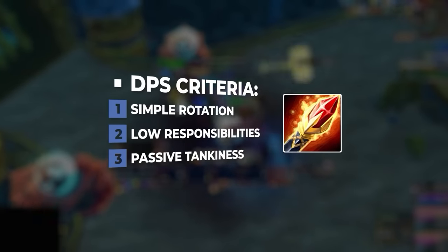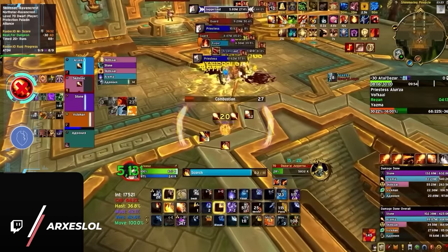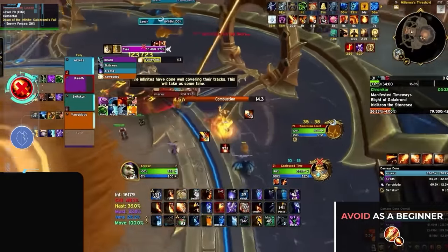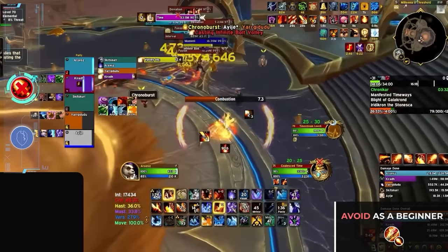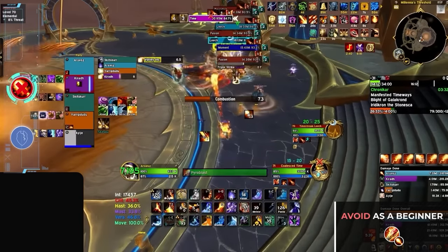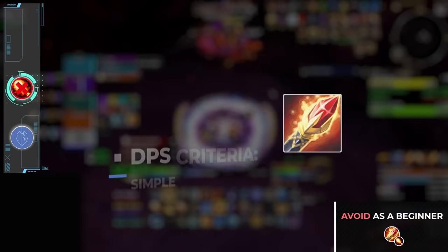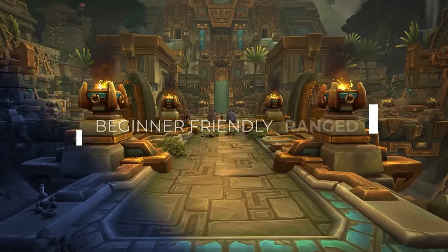If these are our criteria for DPS, you might be wondering what high tier specs to avoid as a beginner. For ranged DPS, the answer is mage. This has been a staple in the high key meta for quite some time, but that's because mage has a high skill ceiling as opposed to a low skill floor, and this difference really matters. Rotationally, fire mage is a very reactive spec, requiring players to react quickly to procs in order to optimize damage output. This comes with a relatively complicated burst cooldown that requires careful planning before use. The mage defensive kit is obviously very strong, but that's because mages have low baseline defense, which requires players to be incredibly proactive with major cooldowns. So with a complicated rotation, high responsibilities, and low passive tankiness, we wouldn't recommend fire mage for beginners.